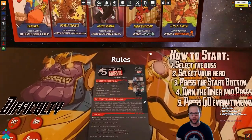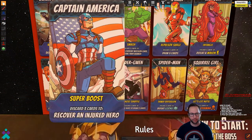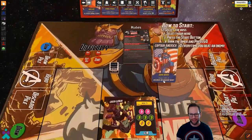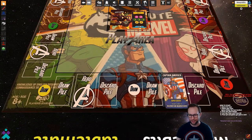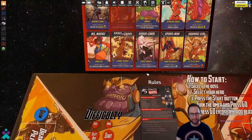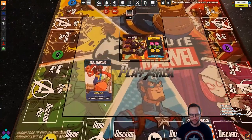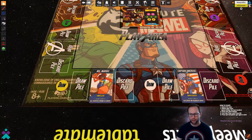Number two: select your hero. Each player goes up to the top and figures out which hero they want to pick. For me, it would be strange if I didn't choose Captain America. And for my table mate, let's pick Ms. Marvel. Drop the cards right there in your hero section and you're ready to go.